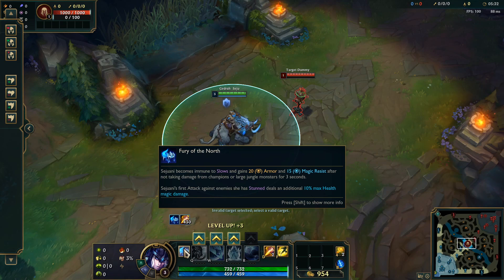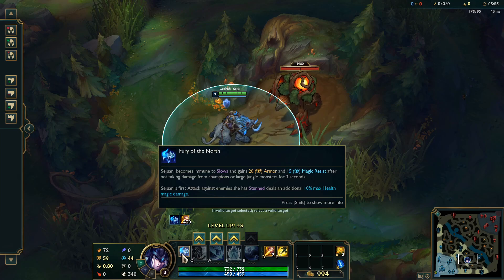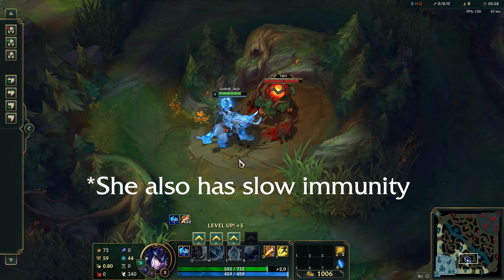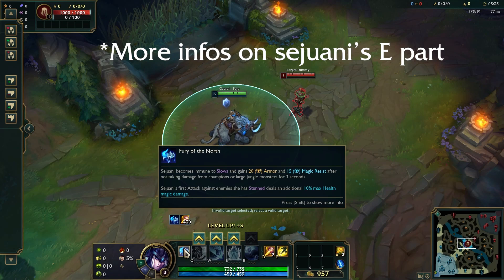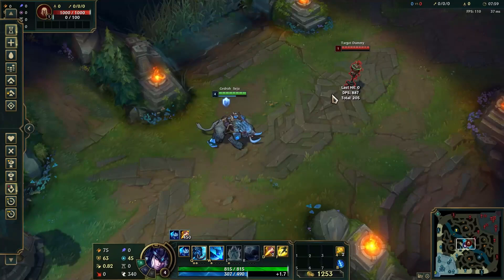So first you have Sejuani's passive which is Fury of the North. Her passive has two abilities. The first one is Frost Armor — it gives her more armor and magic resistance, and it breaks three seconds after fighting an enemy or a jungle monster. The second one is Icebreaker. It applies only when the enemy is in Permafrost with an E or an ultimate, so we will talk about it later.